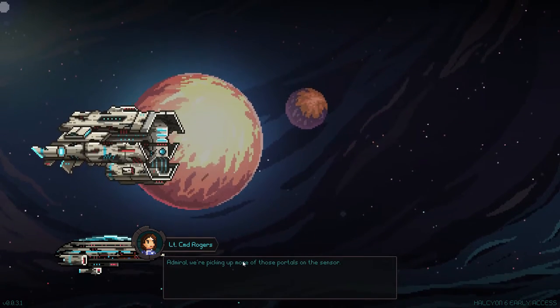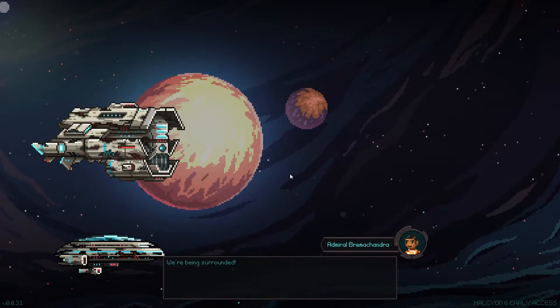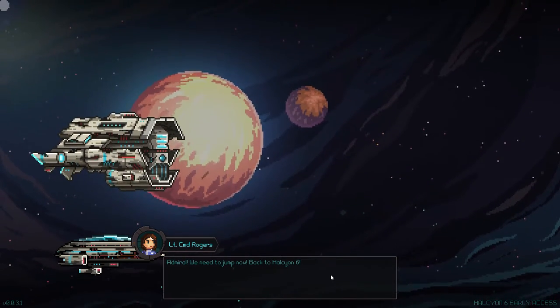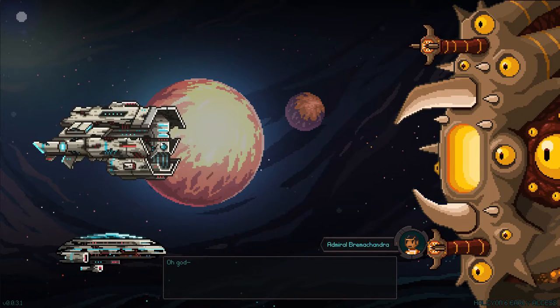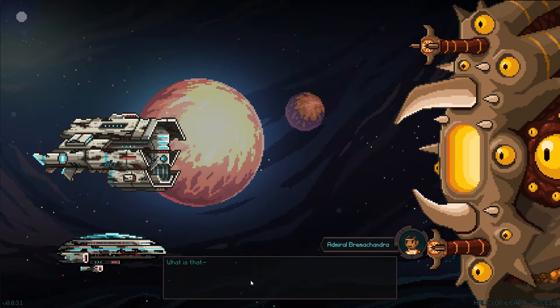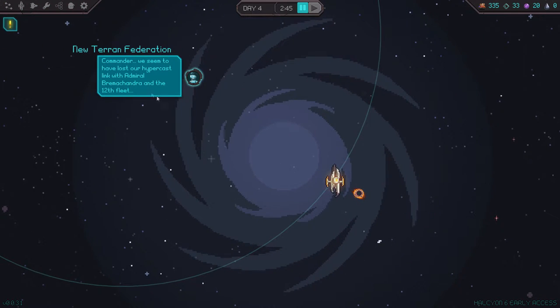Admiral, we're picking up more of those portals on the sensor. They're appearing everywhere — what are we going to do? We're being surrounded. Admiral Bramachandra, we need to jump now, back to Halcyon 6. Oh no — whenever someone pauses mid-sentence during an important climactic event, that usually means the giant mothership has appeared. What is that thing? Jump now, for God's sake! Commander, we seem to have lost our hypercast link with Admiral Bramachandra and the 12th Fleet. Halcyon 6, Starbase Commander — Act 1. What an intro!